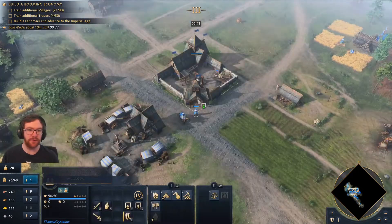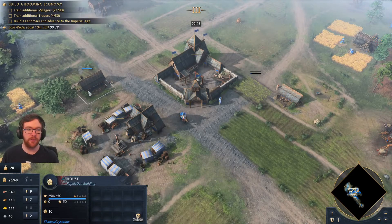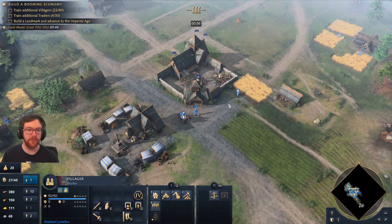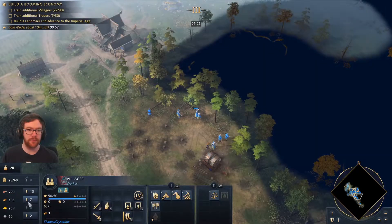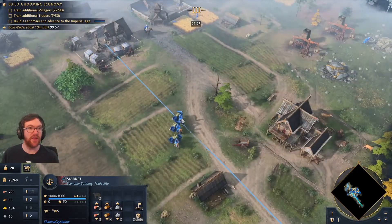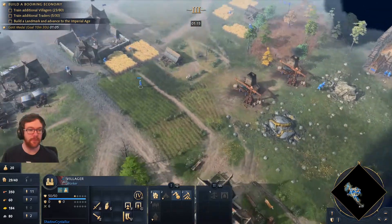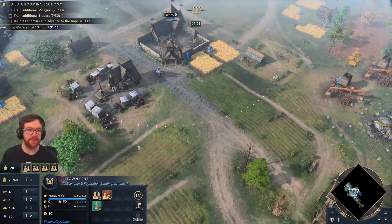I think wood is probably going to be important here. Like 30 traders — that's a lot of traders. Okay, we need more on wood. I think you also want an extra TC at some point. I wonder if it's worth buying some stone.